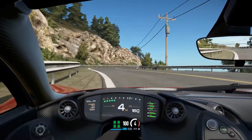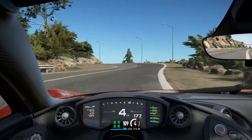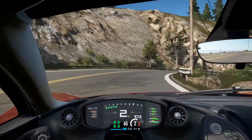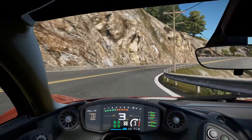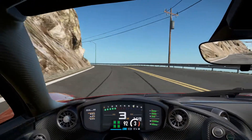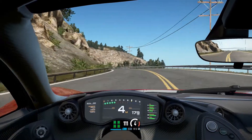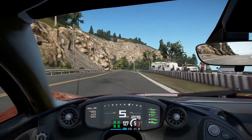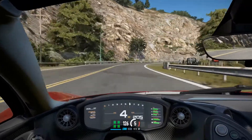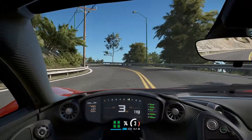Up through the first flat out windy section of the course, hard on the brakes for this long left hander — don't want to cut it though because if you go on the grass you will spin. Rubbing up against — almost rubbing up against — the lovely textured rock face. Another flat out windy section, lifting off the throttle and shifting back down into third to avoid contact with the barriers.